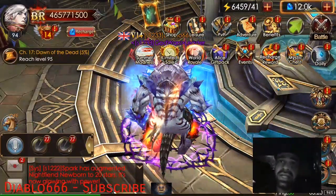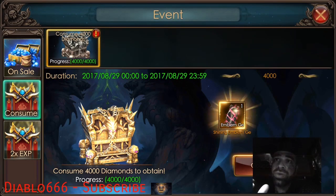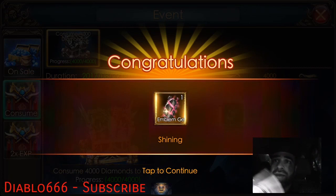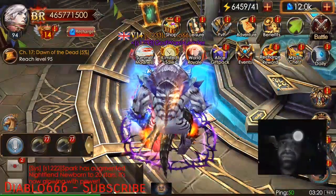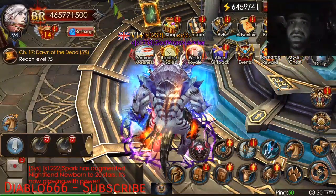If you're going into events there is a consumption event ongoing right now, so just by doing that little process there we're able to get more shining emblems.